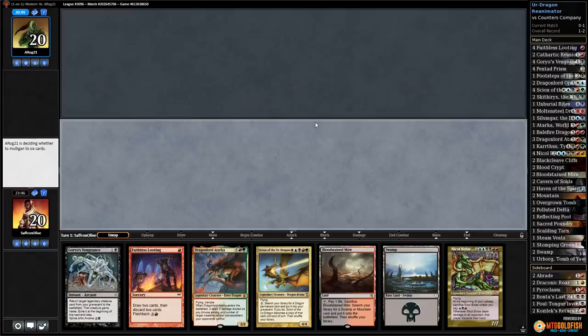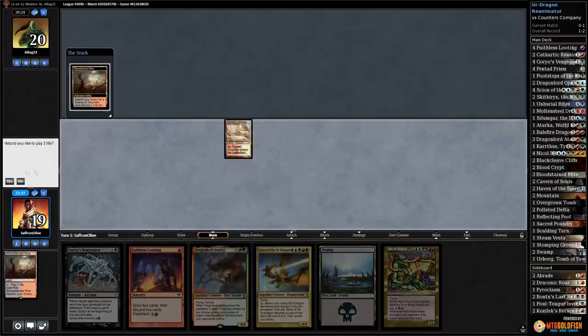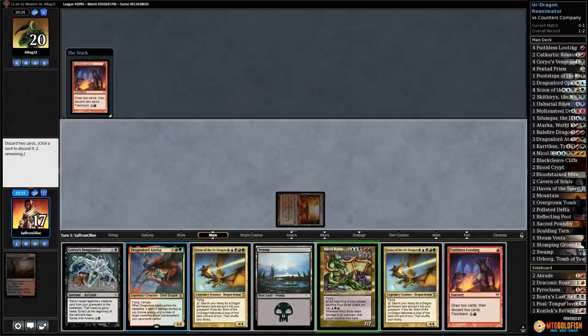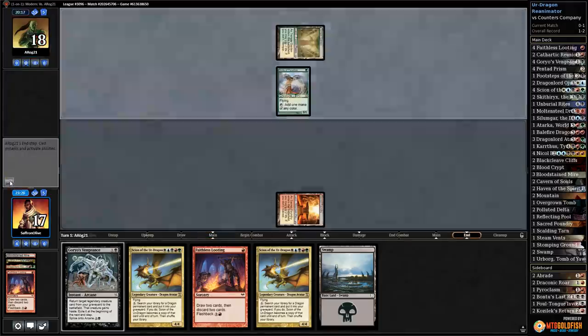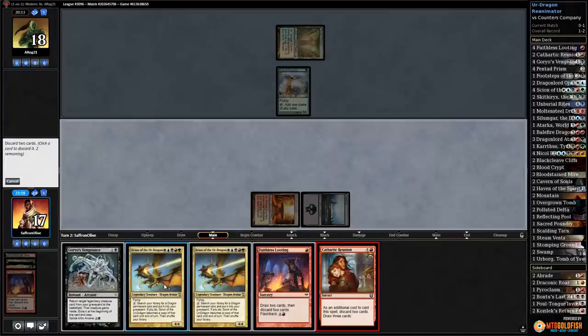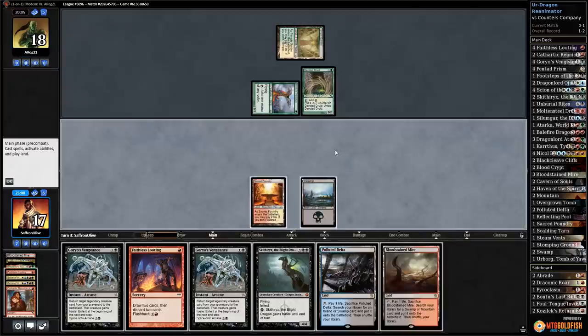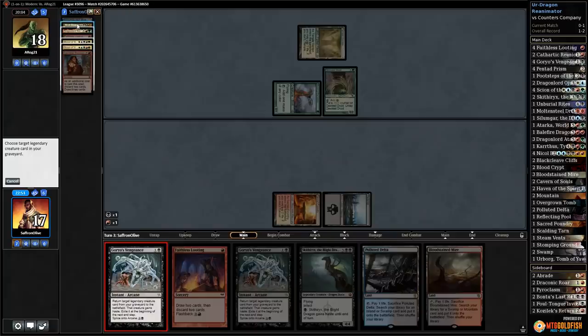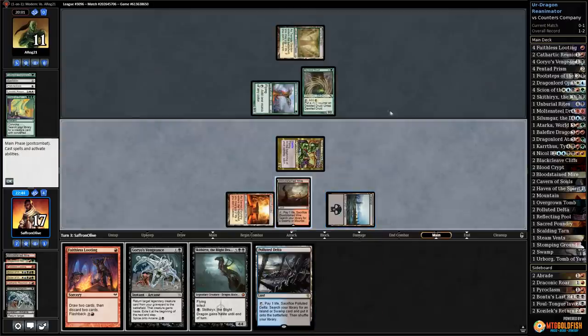This hand is the nuts — barring opponent having a Surgical, we have turn one discard Nicol Bolas, turn two reanimate it, mind twist them. Birds would just give opponent a chump blocker. Crack Bloodstained Mire, grab Sacred Foundry untapped, Faithless Looting: discard Nicol Bolas and Atarka. Opponent has turn-one Noble Hierarch into Birds. Play Swamp, Cathartic Reunion: discard our Urdragons.